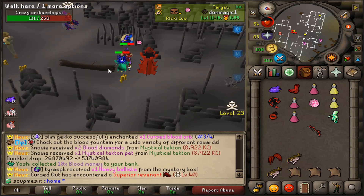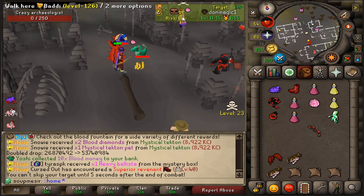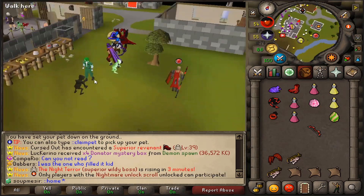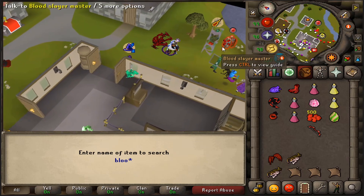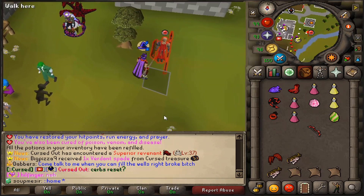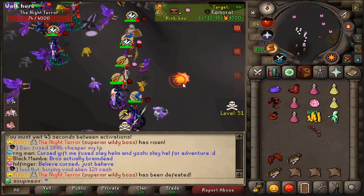Last kill then we'll have one more slayer task till rank 20 blood slayer boys. This is actually super hype. PKers attacking each other in the background. Final blood slayer task - let's go get it. We did have about 3,500 blood money throughout all these tasks so that's actually really good. Pay the 500 blood money again, let's do one more demonic gorilla. Good luck to me here boys - what will night air spawn drop us?